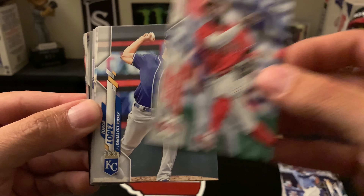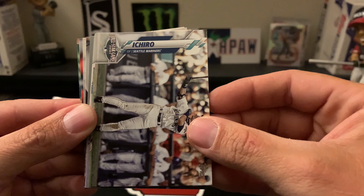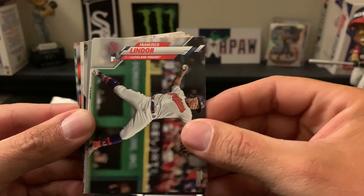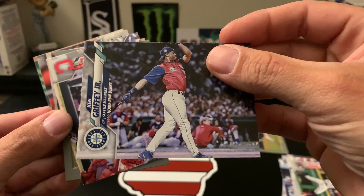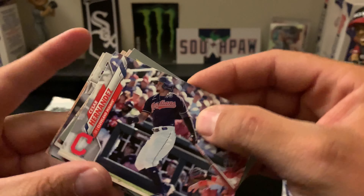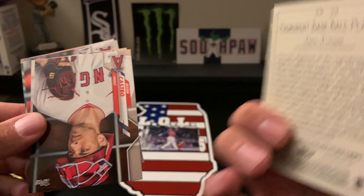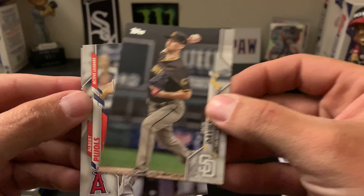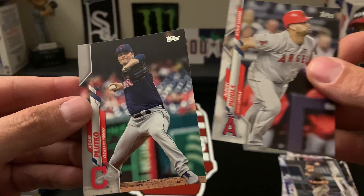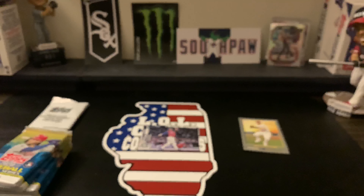Luis Severino, Jose Martinez, Josh Harrison, Jorge Lopez, Cameron Maven, All-Star card of Ichiro, Francisco Lindor, Ken Griffey Jr. — love it! Home Run Derby — gotta separate the Griffeys. Caesar Hernandez, Turkey Red of Trea Turner, Jason Castro, Zach Davies, Albert Pujols, and Adam Plutko.